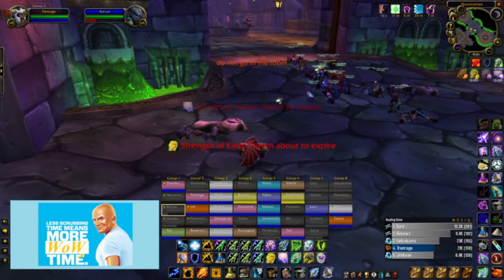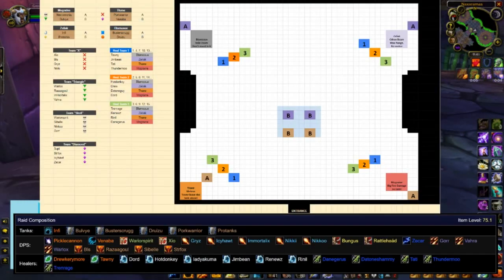If everybody's looking at the picture or the sheet — this is from the perspective of running into the room, not on the map. So if you're facing into the room as your character: at the entrance, that light blue square in the middle is where the bosses are all standing at the very beginning. Immediately they are pulled into the four corners.